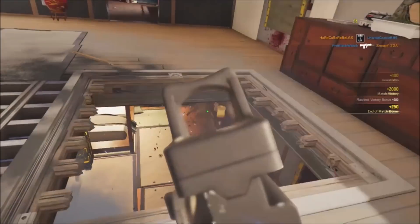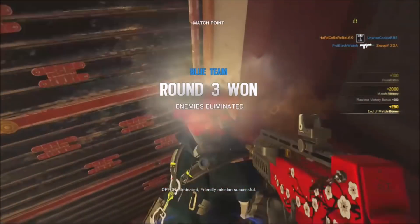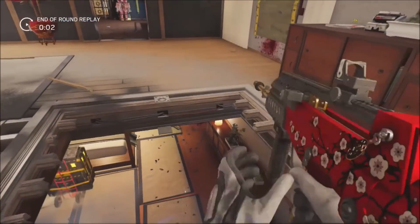Hello everyone, my name is Blackwatch and welcome to a disgustingly belated episode of How to Play. Apologies for that, but I want to get back in, so here we go. In this week's episode we're going to be taking a look at Sue Mei Lin, also known as Ying.